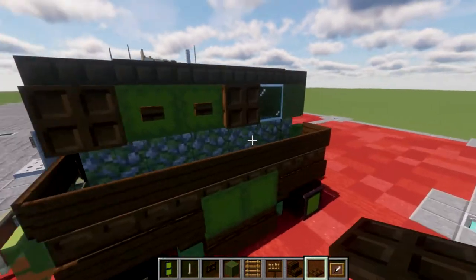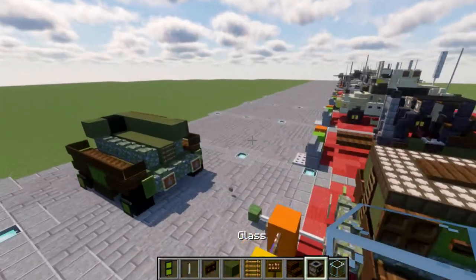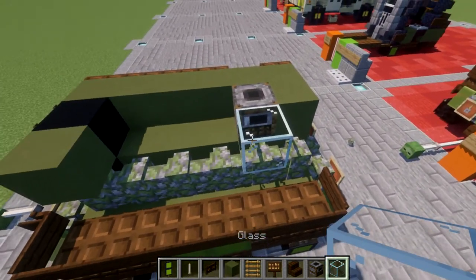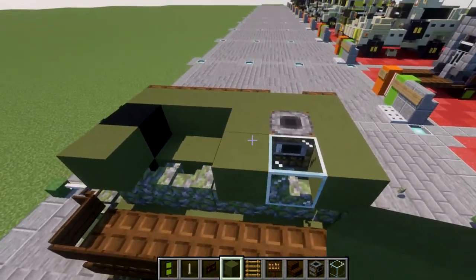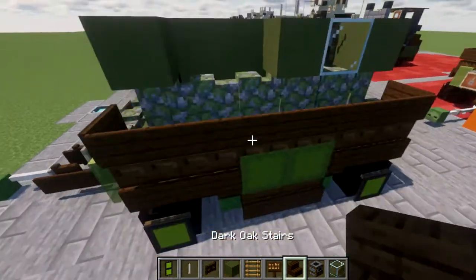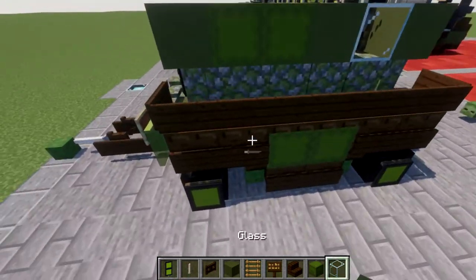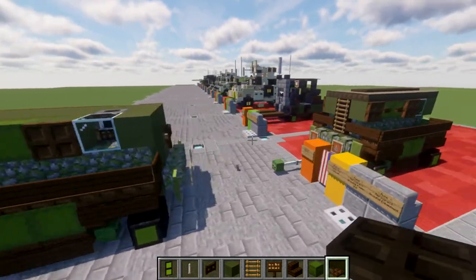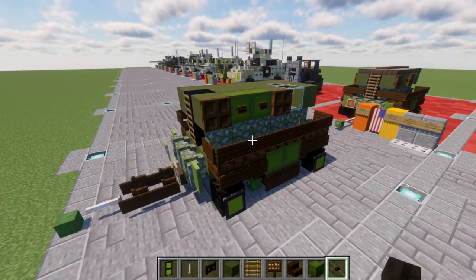After this, grab glass and a smoker. Place a green terracotta block on the back, a smoker, and then a glass block coming off the smoker. Then a green terracotta block next to it, two more green terracotta blocks in this section, and two more to fill in the center. Then take the shulker boxes and place two along the sides, with a dark oak wood trapdoor on the two green terracotta blocks. Place two dark oak wood buttons on the sides of those shulker boxes.